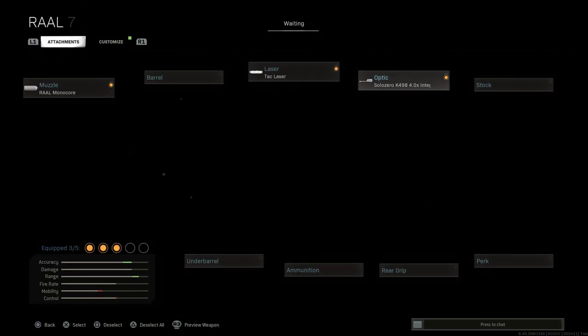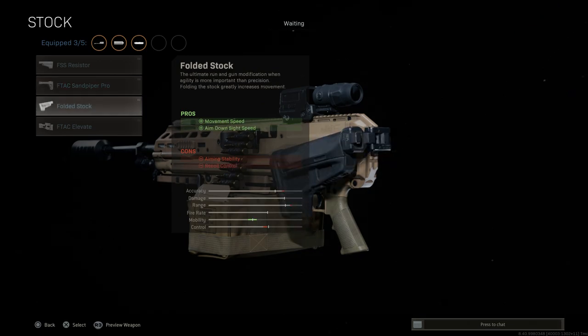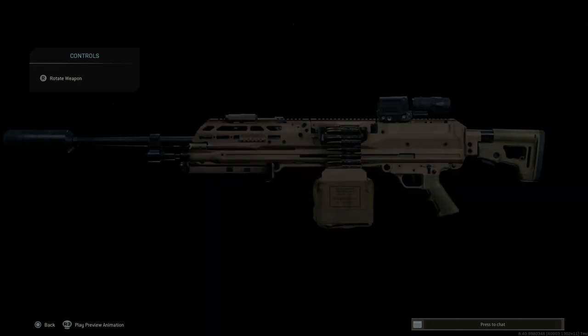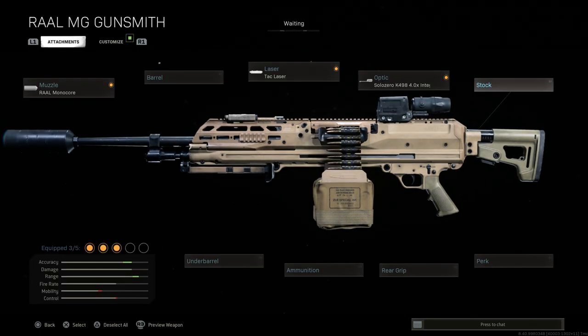For the stock, we'll leave it at base. The options include the Resistor, the F-TAC Sandpiper, and a folded stock — which is accurate to real life since the buttstock actually folds on this weapon. The folded option helps movement and ADS speed but the recoil becomes uncontrollable, so that's only for carrying. The F-TAC Elevate assists ADS speed. We'll leave the base buttstock, though in real life this folds to the left-hand side.